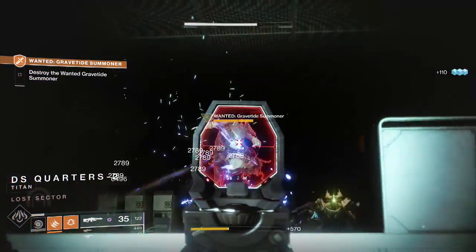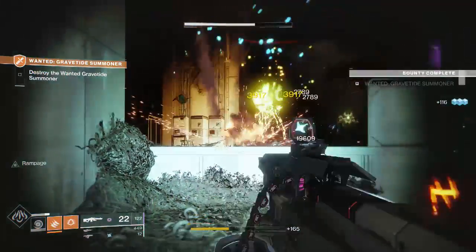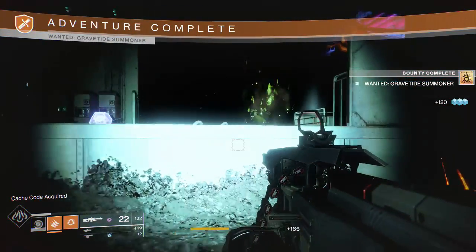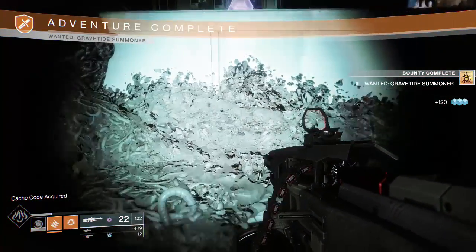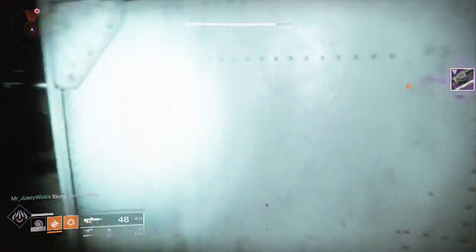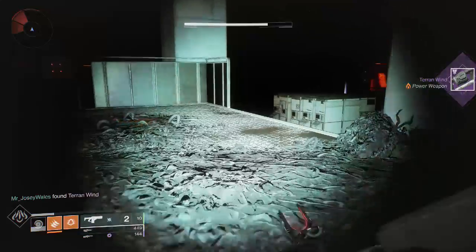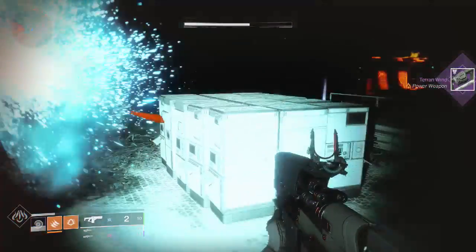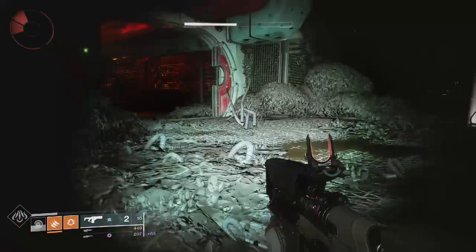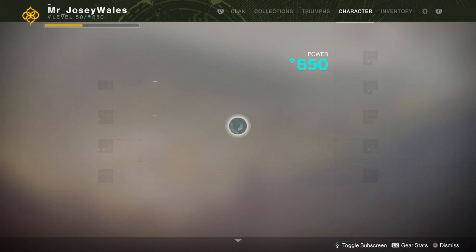Once the Ogre is down, you can take out the Gravetide Summoner. You'll notice that the Wizard has very little help. It didn't even take a full clip of the Hammerhead to take the Wizard down — so even something like a Shotgun will take this guy down really quick. The Fusion Rifle would have also made quick work of the Gravetide Summoner. With the enemy down, we're going to get to a little bit of cover and turn in the bounty.